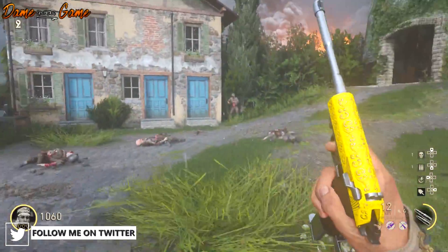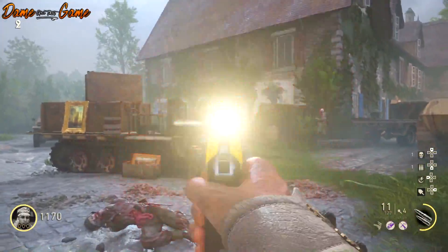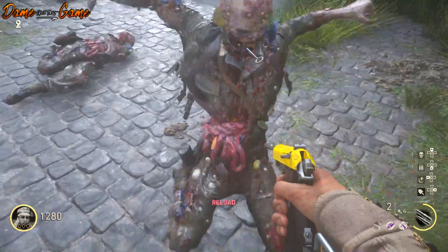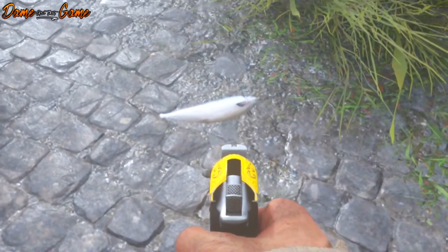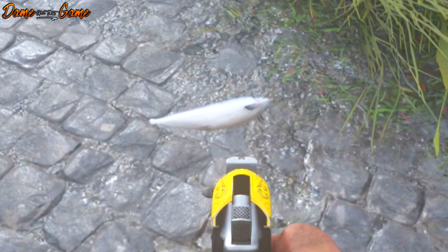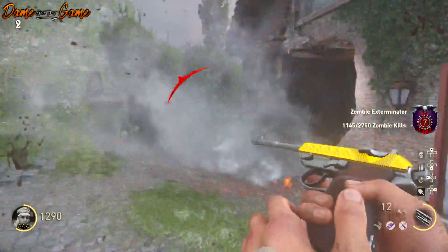So you can do this on any map you want. You're going to find a zombie which has starfish and seaweed and some have spears going through them — those are the new ones that are added. If you kill these zombies they're going to drop a fish on the floor and you need to do this 25 times.